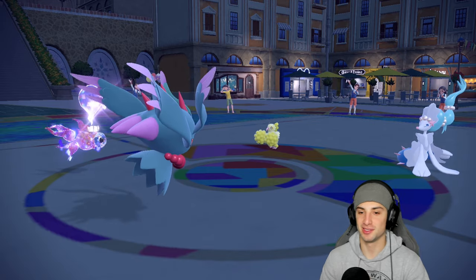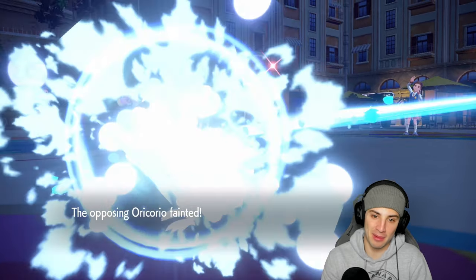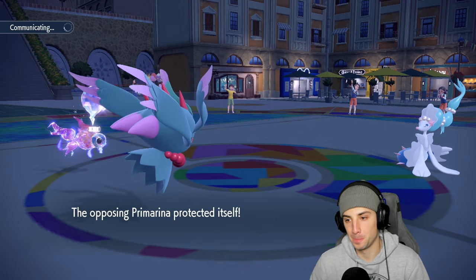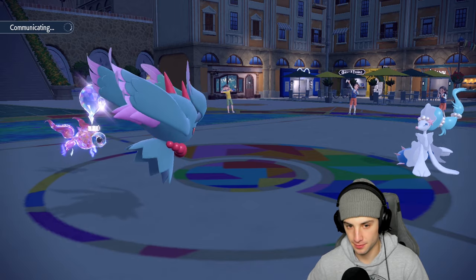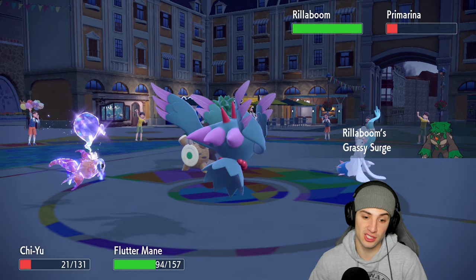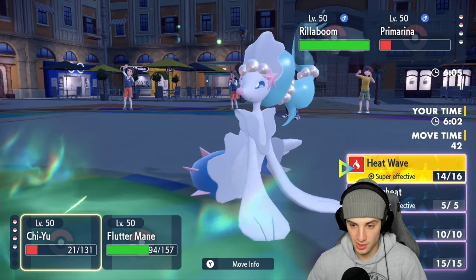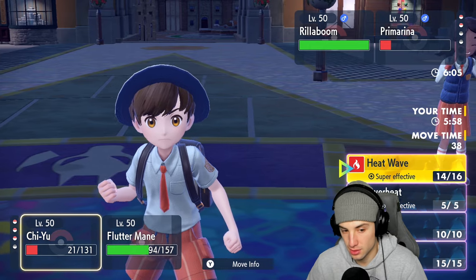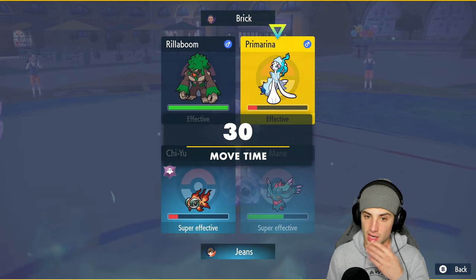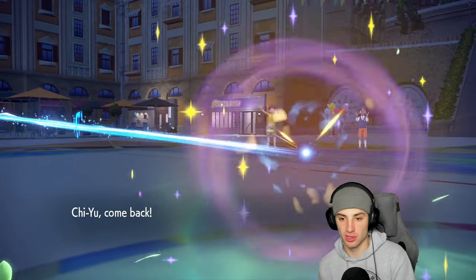I can do Shadow Ball next turn, then swap in Hitmontop if it's a physical attacker and set a Choice move at the same time. Primarina protects - please land this Heat Wave, I have an odd feeling we're going to miss. Hit Oricorio - take it out! Thank you! Oricorio is gone. Primarina stays on the field due to its protection. If they go physical attack here I might just hard swap Fluttermane and keep spamming Heat Waves. This Heat Wave will take out Primarina.